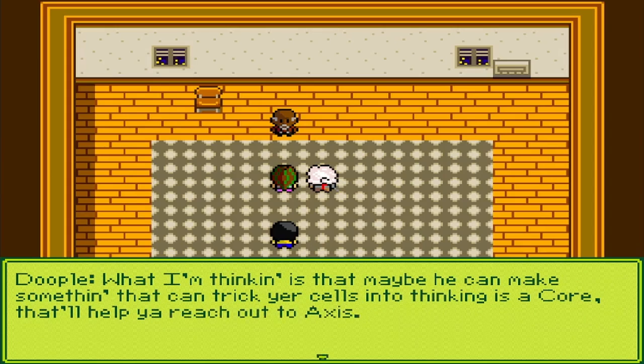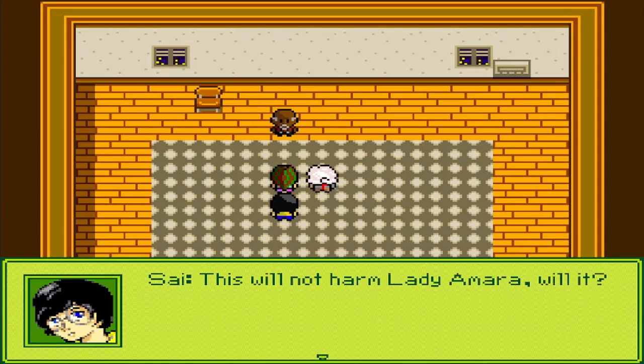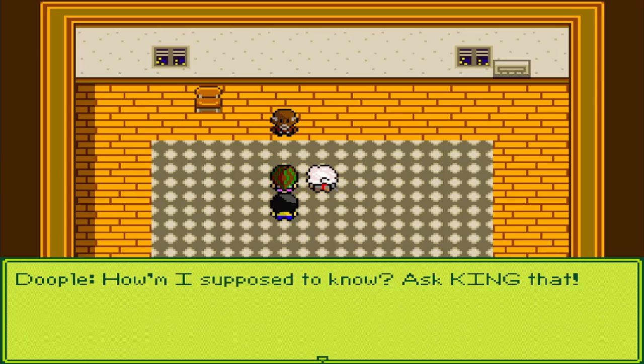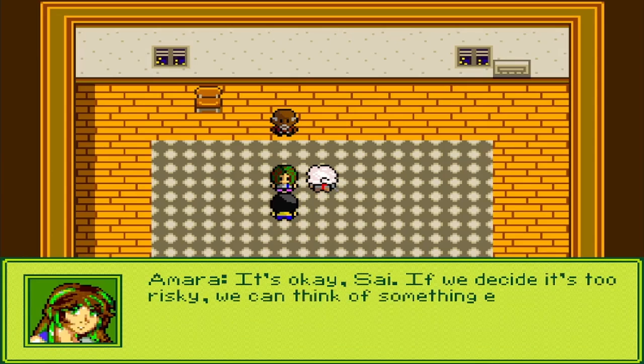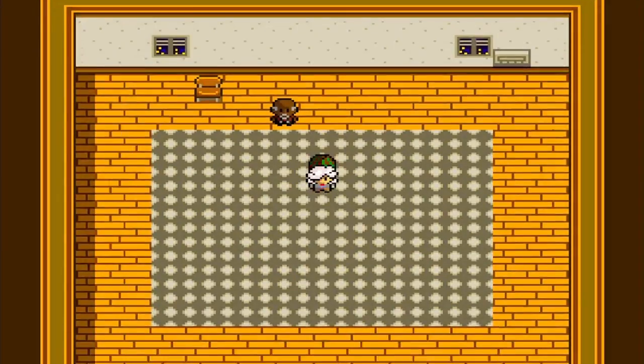"I knew we could count on ya!" "Yeah yeah, don't rub it in. I got a buddy in Slate City down at the cliffs - his name's King. He's a bit of a hacker. He can definitely work on your cores. What I'm thinking is maybe he can make something that can trick your cells into thinking it's a core - that'll help you reach out to Axis." "Then we're heading to Slate City?" "This will not harm Lady Amira, will it?" "How am I supposed to know - ask King that." "It's okay Sai, if we decide it's too risky we can think of something else." "Alright, let's seek out Sir King."